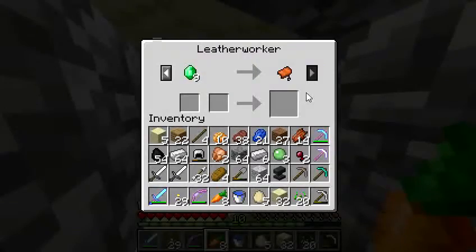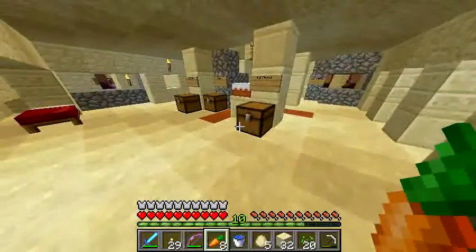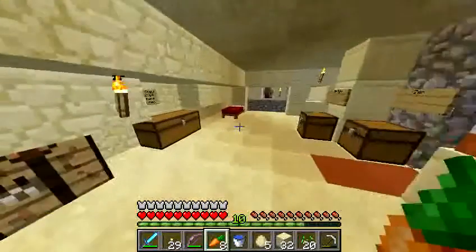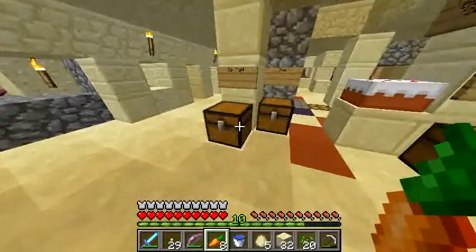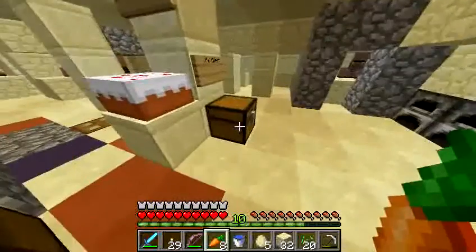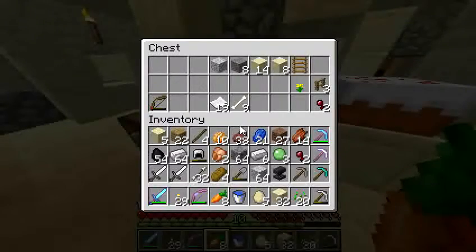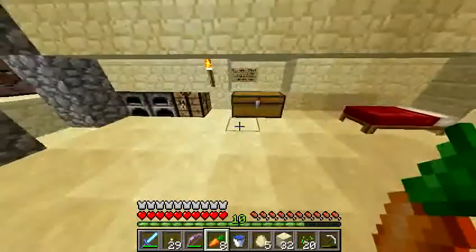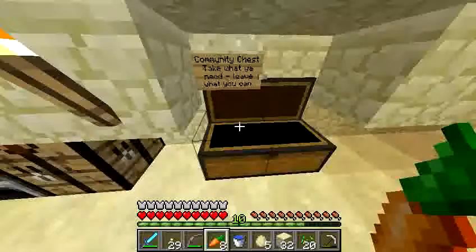Now I can buy saddles off him for nine emeralds, and I want saddles for when we eventually find horses. This is the center of the temple — Kenny, Jay Fry, Sir Tilt, Zen, and Peavey all have private chests here with our names on them, on the honor system with no locks. There's also a community chest where we put stuff others might be able to use.